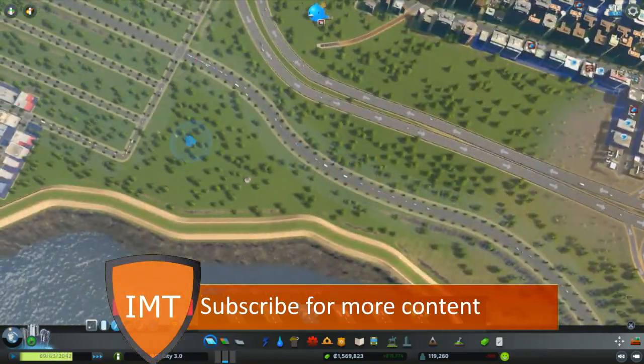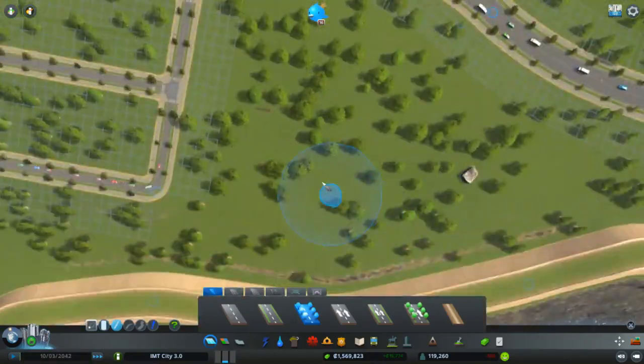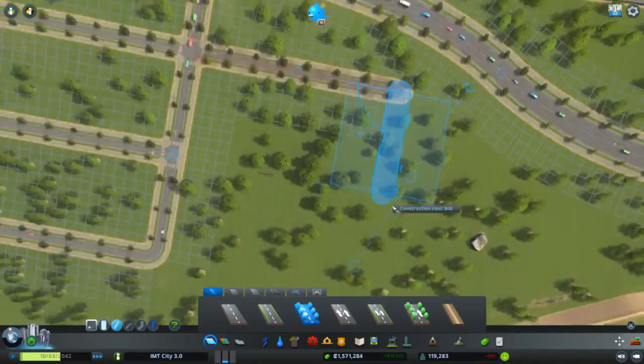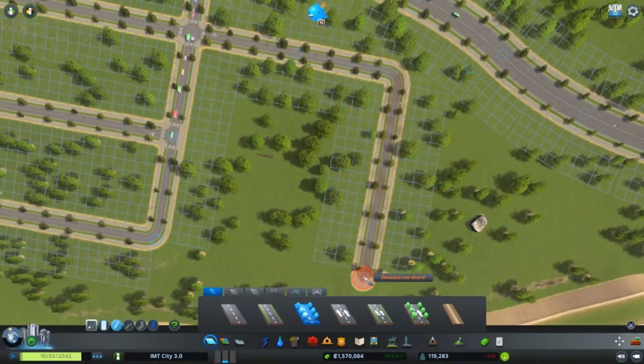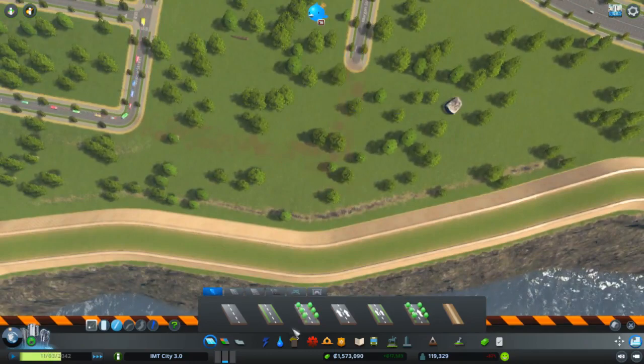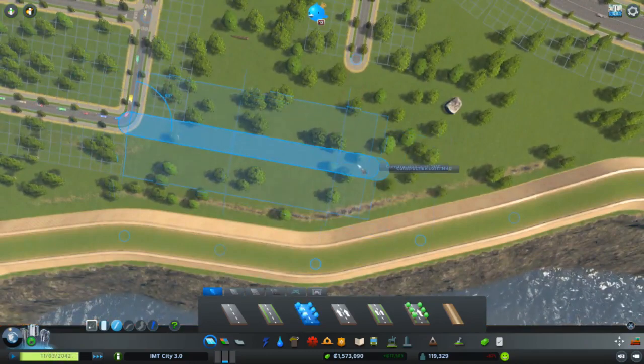In this episode, I want to mainly finish off every part of our city — or at least this city — so that we have enough space. I don't think that is good enough, because it doesn't look perfect.